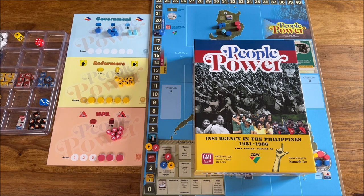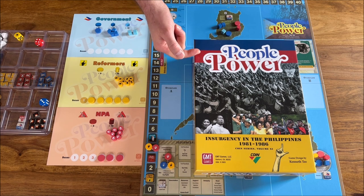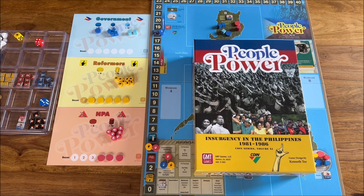We have three factions. There will be the government — the Marcos government — the blue faction. Then the insurgent New People's Army, NPA, the red faction. And there's a non-violent reformist faction, the yellow part of the game. There's a lot of historical material, so the designers had many sources to build this game from.